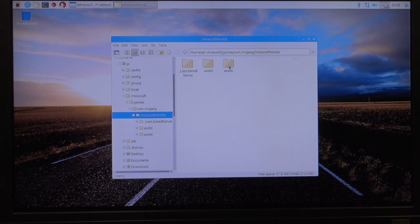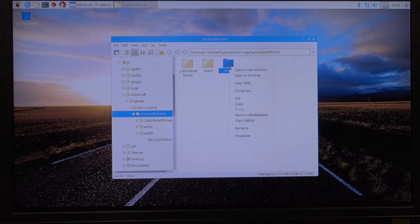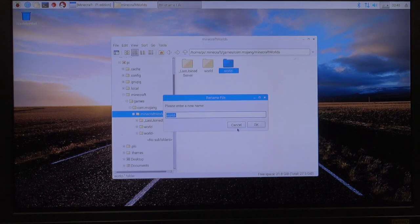If I right-click on this file and I open it, I'll see it's a bunch of things — a bunch of programmed things that really don't make much sense. So I'm going to back up and I'm going to rename this one as Adam's Awesome World.